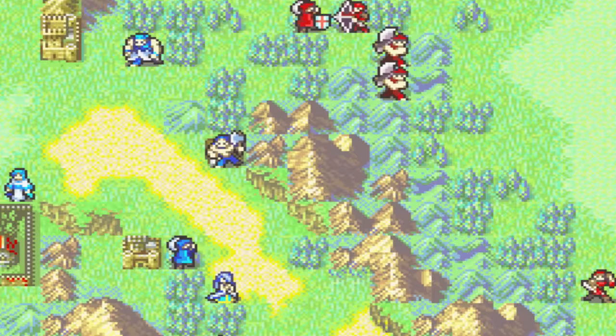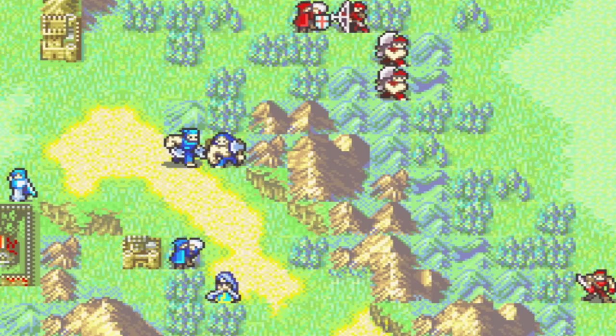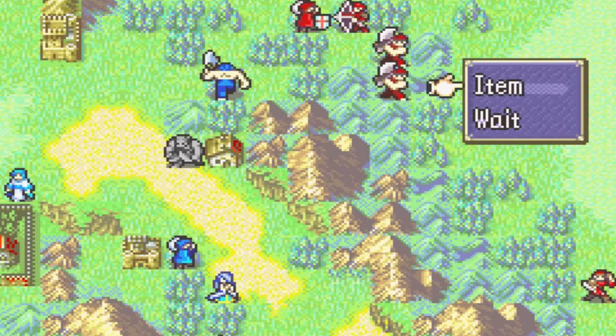Alright, so I think what I'll do is I'll actually trade Hawkeye's Sword Reaver over. That's decent because that means we can get the Brave Axe for Renault. That sounds solid. We do want Renault to get some good weapons. If we stand here, the thief won't be able to attack us from a forest tile, which is very beneficial to us.